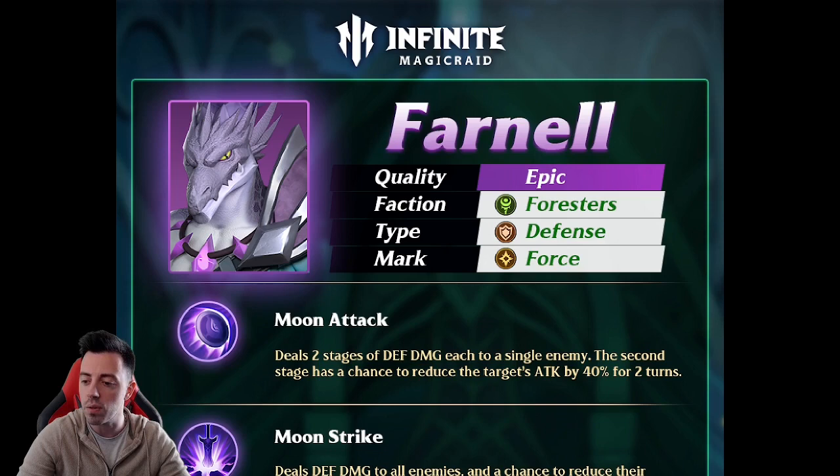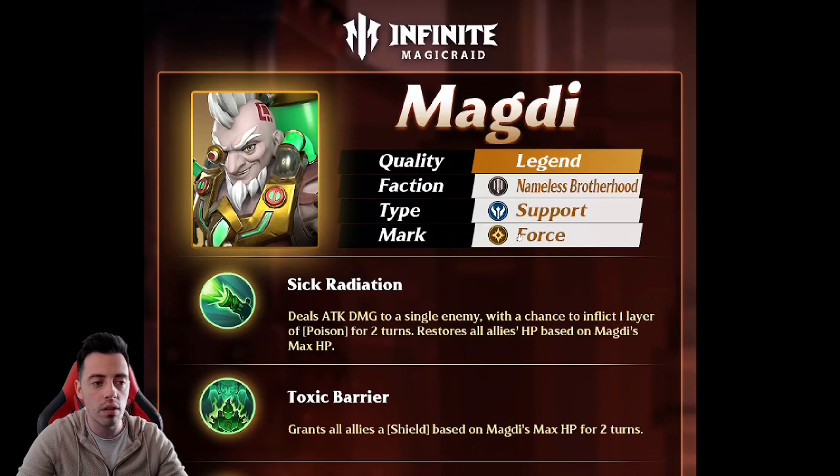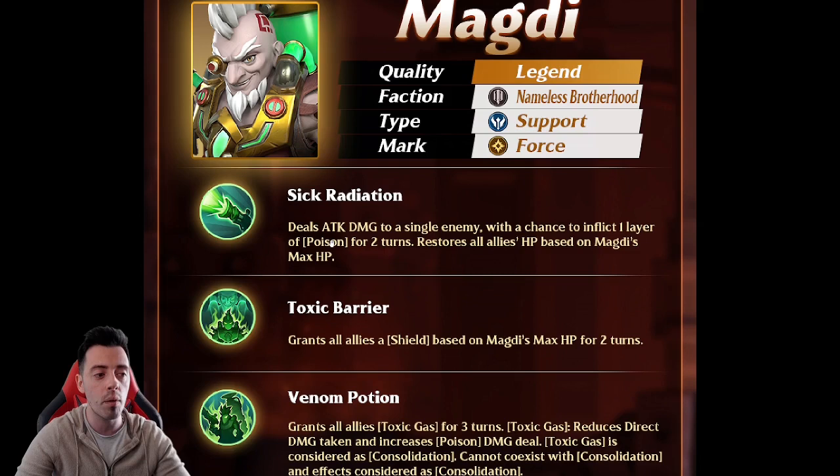Let's have a look at Magdi from the Nameless Brotherhood, a support unit with the force mark. On his basic attack, he can target one enemy with a chance to inflict one poison for two turns, and then he restores all allies HP based on his own max HP — which is pretty nice. If you're using that with Ben Austin or Catherine, for example, you're going to heal your heroes a lot.